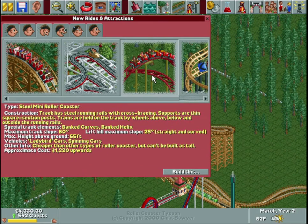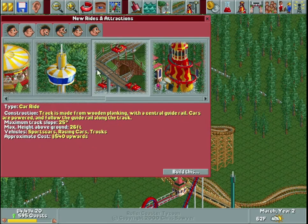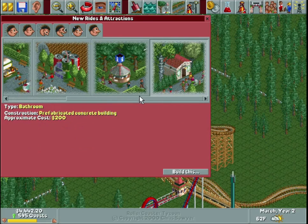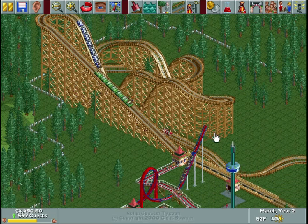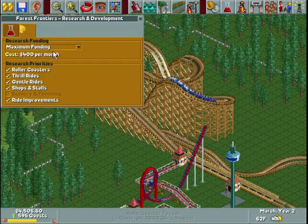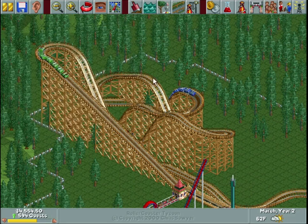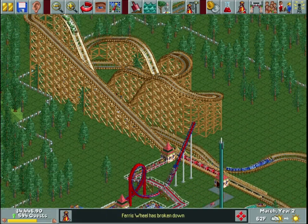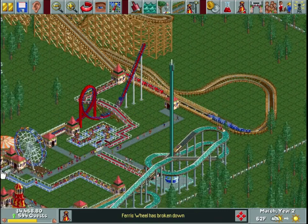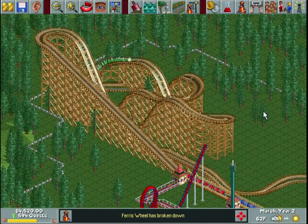We're getting a lot of upgrades now, but since this park is over, we'll experience all those different upgrades on the next maps, and I'll show you everything this game has to offer. You can see there's some stuff we didn't build: the wooden crazy rodent roller coaster, the steel mini coaster, the tram, a car ride, the boats. We built all of our food options, but that is just a fraction of what this game has to offer. When you spend four hundred dollars a month on maximum research funding, it allows development of even more rides, attractions, and variations on coasters.